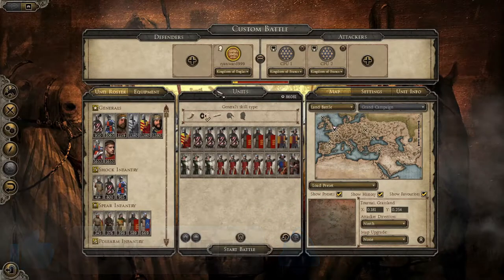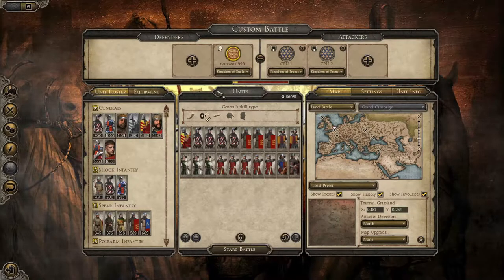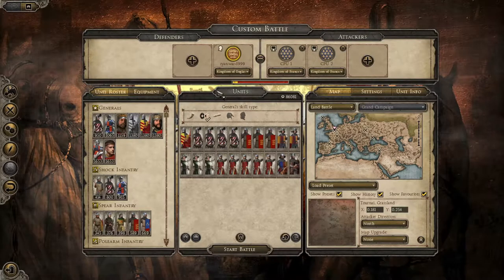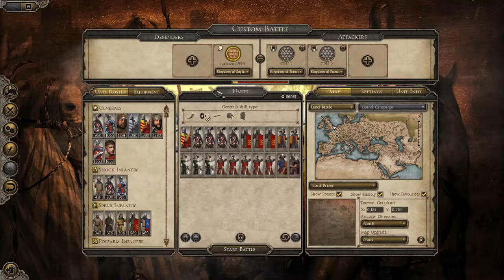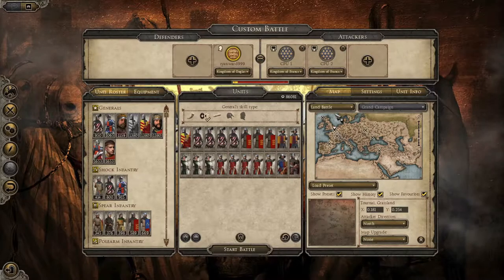We are doing the Hundred Years War between the Kingdom of England and the Kingdom of France, and we are starting with none other than the 1346 Battle — the Battle of Crécy — which happened in a little place in the north of France, there in Normandy, just over the English Channel.